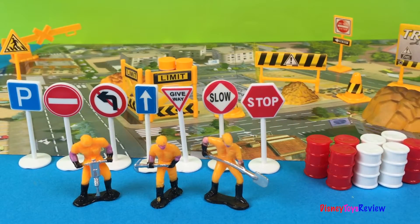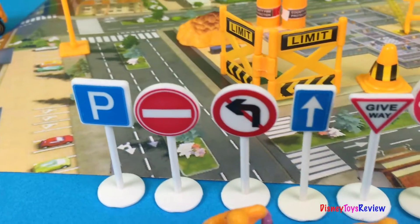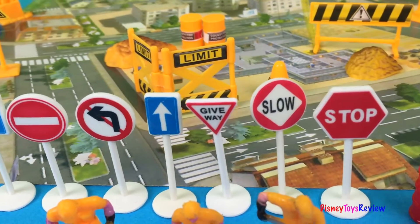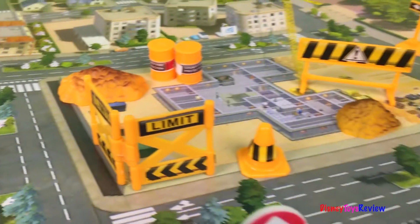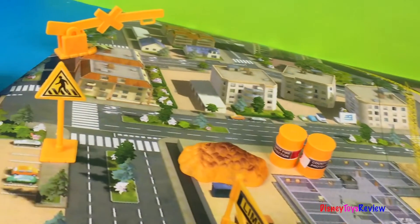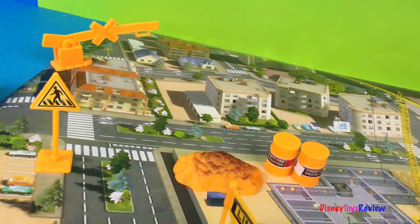This set comes with lots of traffic signs: parking, no entry, no right turn, go straight ahead, give way, slow, stop, caution, limit, caution. We have do not enter signs, we have pedestrian crossing signs, and we have railroad crossing.